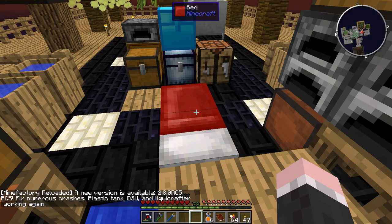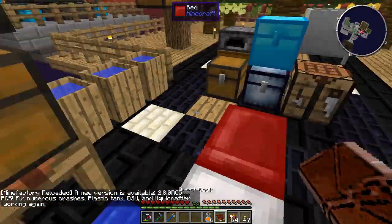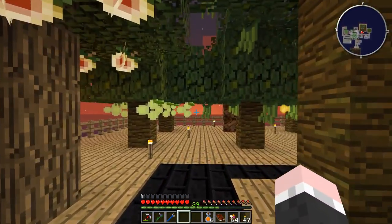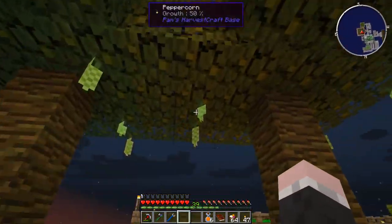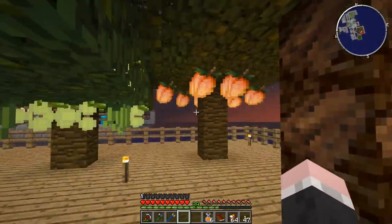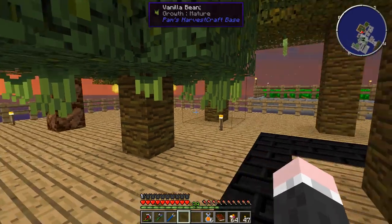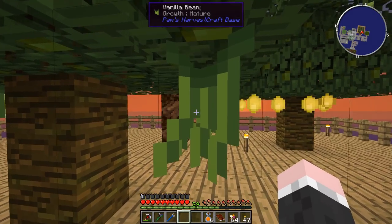Hello everyone, welcome back to Agrarian Skies. I noticed last episodes were a little boring so I thought today we could just get on with some questing. I've now basically grown all these trees - they provide vanilla, pepper, lemons, cinnamon which you get from the bark, peach, olives, and nutmeg.